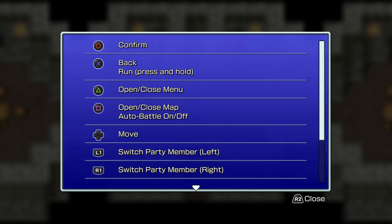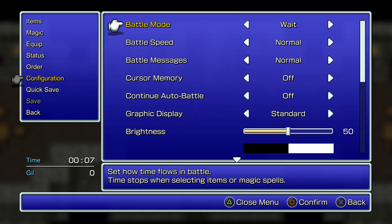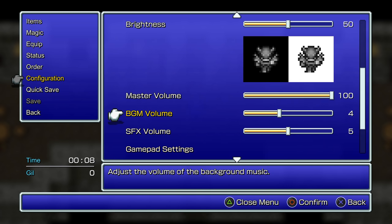So now we've finally gotten control here. We got a whole bunch of options we can do here. I want to set the battle mode to active there. And I would like the battle speed to be as fast as possible. Battle messages — maybe go a little faster, but not too much. Let me turn down the background music just a little bit there. It's a little loud.